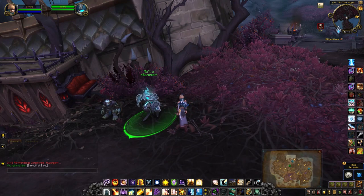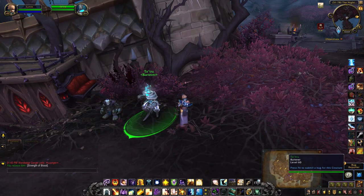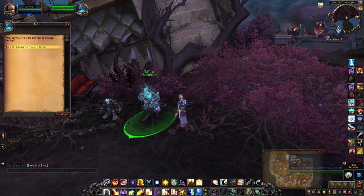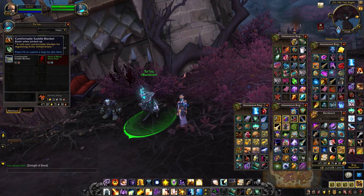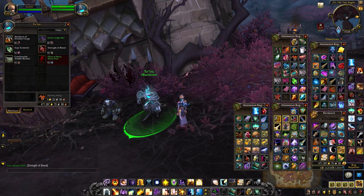Next, head to the night market, which is located right at the bottom of the map. Speak to this guy here and purchase a comfortable saddle blanket. This week it requires 10 marrow root. The reagents tend to vary from week to week, so you can either check the auction house, try and farm some, or just come back another week.